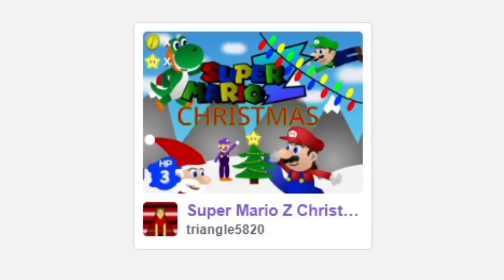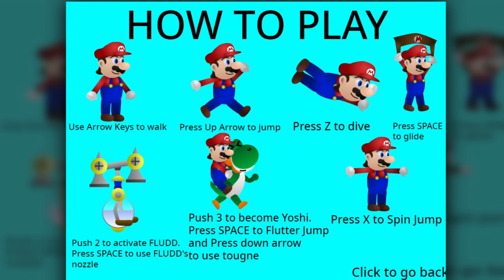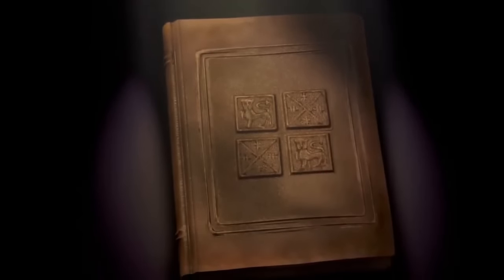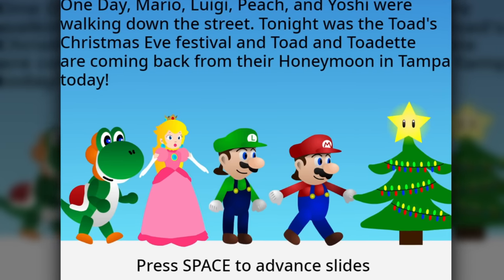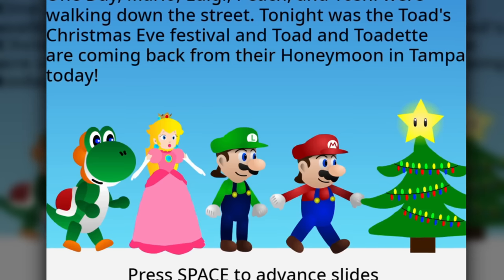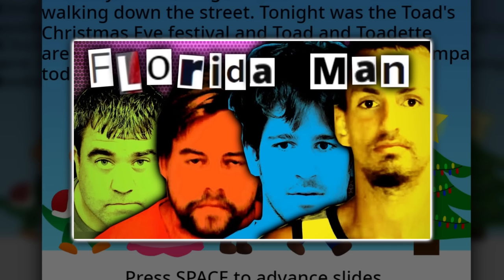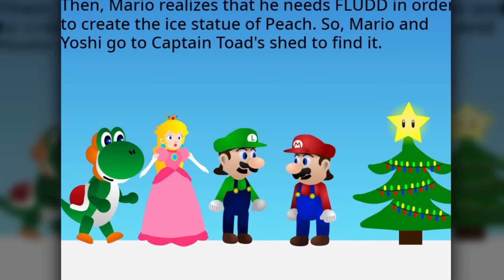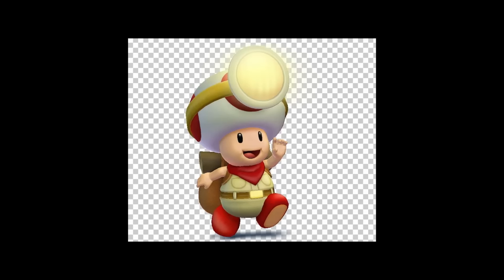Next, we have Super Mario Z Christmas, which is apparently the 8th installment in the series. Right off the bat, we're hit with every control in the game — and there's quite a lot. And even better, this game has a story: one day, Mario, Luigi, Peach, and Yoshi were walking down the street. Tonight was the Toad's Christmas Eve Festival, and Toad and Toadette are coming back from their honeymoon in Tampa today. Is Florida canon in the Super Mario universe? Then Mario realizes he needs Flood to create an ice statue of Peach, so Mario and Yoshi go to Captain Toad's shed to find it.